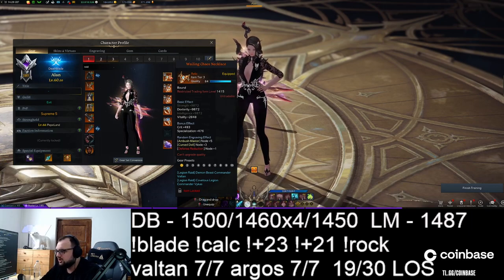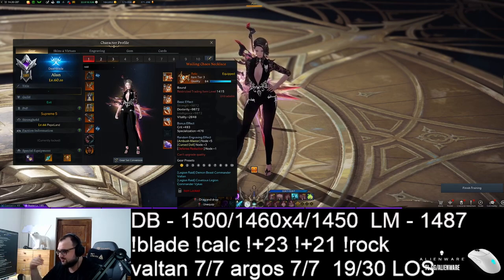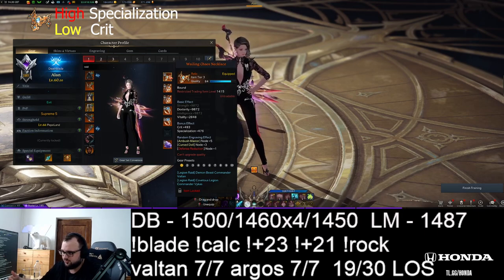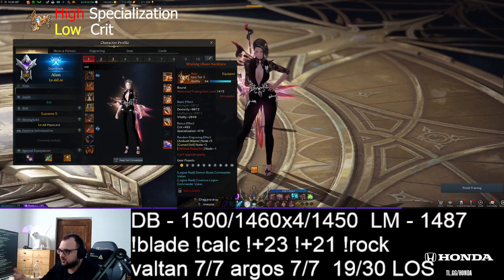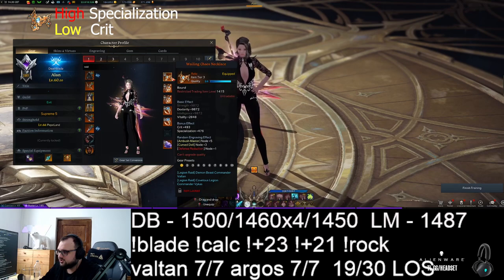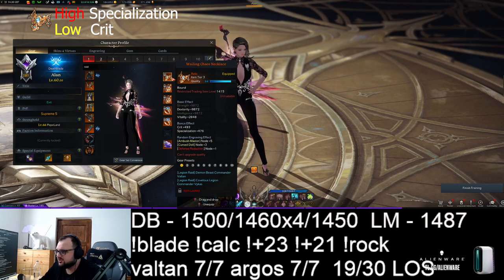If you see a green quality neck but it has high spec and low crit, it's actually a very valuable item if you can snipe it for cheap. My neck is not the best example of that, but right now I changed my engravings a bit because I managed to cut a 9-7 rock, so it's a bit unoptimal — but it is what it is.